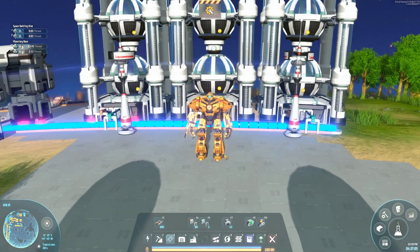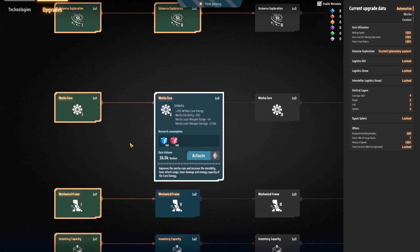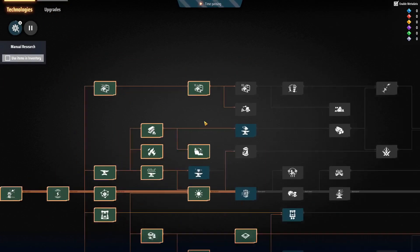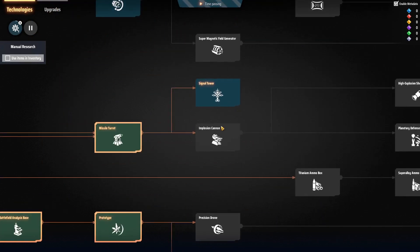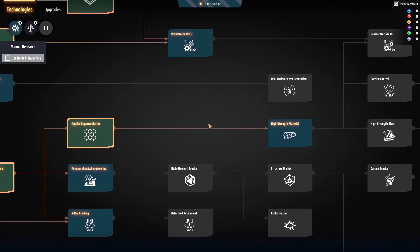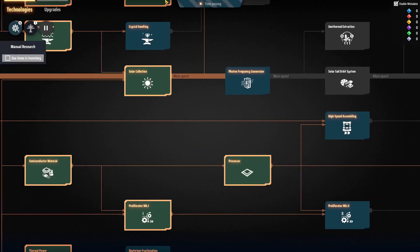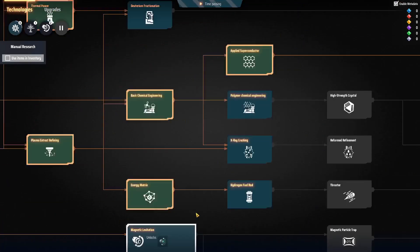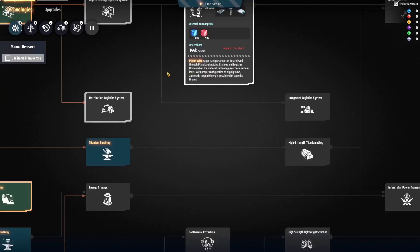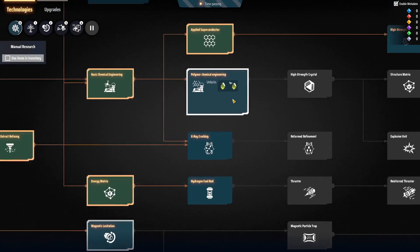Let's take a look at the research tree and see what we want to spend our red cubes on right out of the gate. Upgrades are not a bad thing — like we could get MechaCore 2, which is only 100 of each. Not super expensive. We'll go ahead and research that first. What I'd really like to get is Signal Towers — those are really good. I'd like to get those as our first actual unlock. Also Distribution Logistics, which requires Magnetic Levitation — we need that for green motors. And we'll also throw in the tech for really fast belts and sorters; we're not even making the upgraded tier belts yet, but it's not the end of the world.